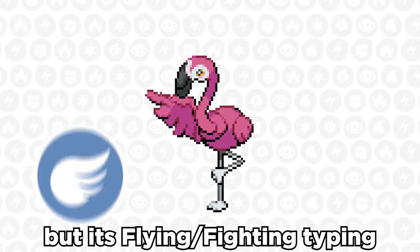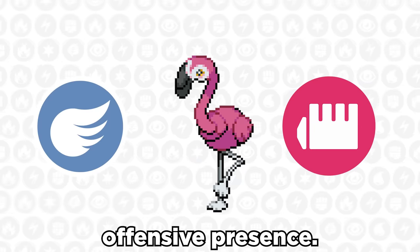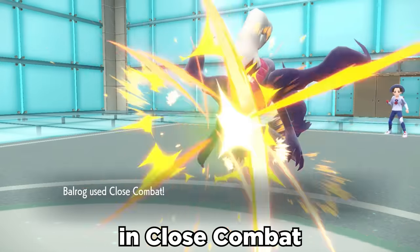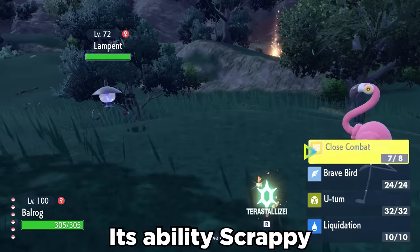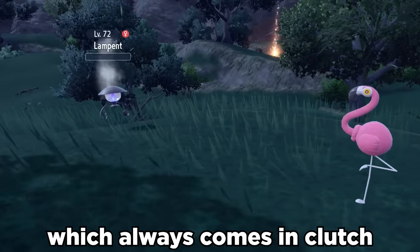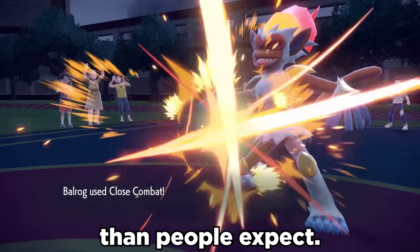It has solid attack, but its flying and fighting typing is relatively unique and gives it some solid offensive presence. We slap on a Choice Scarf to make this bad boy fast, and dual STAB in Close Combat along with Brave Bird does hit extremely hard. Its ability Scrappy also allows it to hit ghost types with fighting moves, which always comes in clutch. And in general, Flamingo just always ends up being a lot more useful than people expect.